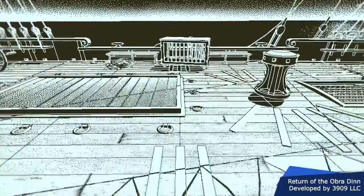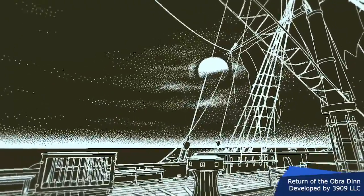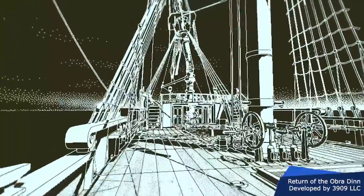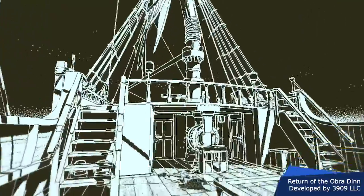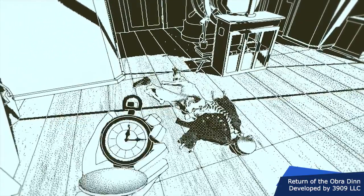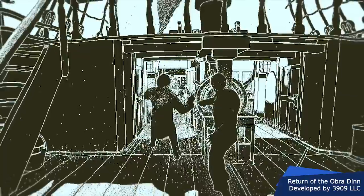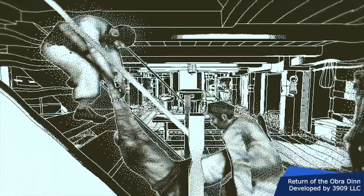The final game on our list is Return of the Obra Dinn, a puzzle game developed by 3909 LLC. You're on an East India Company ghost ship where your crew has all mysteriously died along with its passengers, and your objective is to discover how. As an agent of the shipping company, you'll use reasoning and the Momento Mortem — a stopwatch that lets you return to the moment of a crew member's death — to determine identities and gather clues. The game features a crazy one-bit monochromatic graphic theme inspired by early Macintosh systems, making for a pleasant retro experience with head-scratching puzzles.